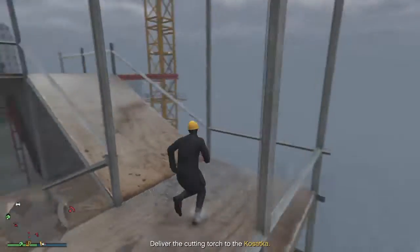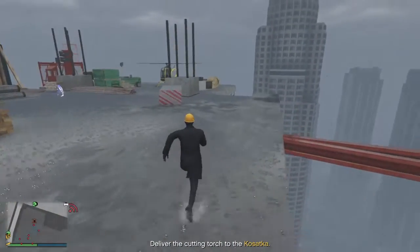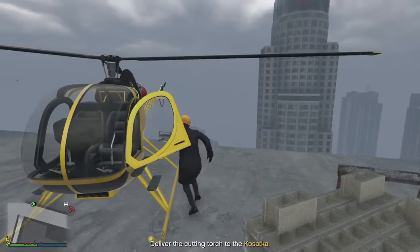Since you have the helmet on, you don't have to worry about anybody coming after you or any guards shooting at you or anything. So you just get back in your Sparrow and fly back to your Kostaka.